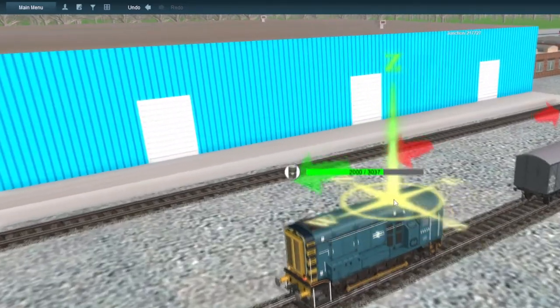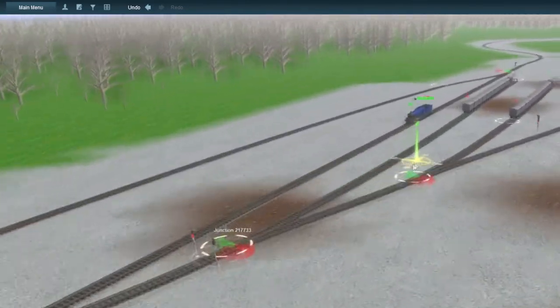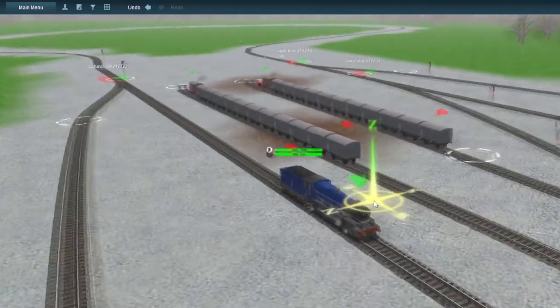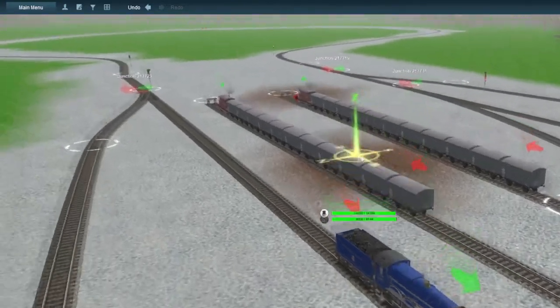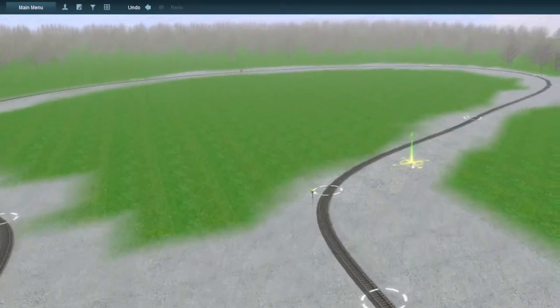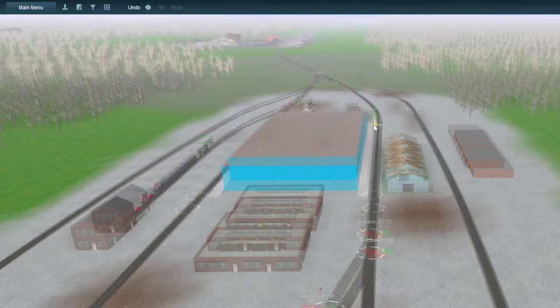Here's a BR Class 08 shunter with a line of vans. Over here is a Great Western King Class that I use mostly just to test out goods trains. Here is a balloon loop that takes us all the way back down the branch line.